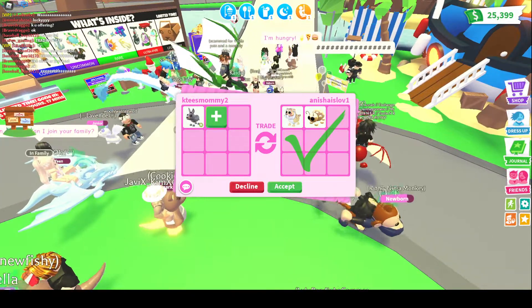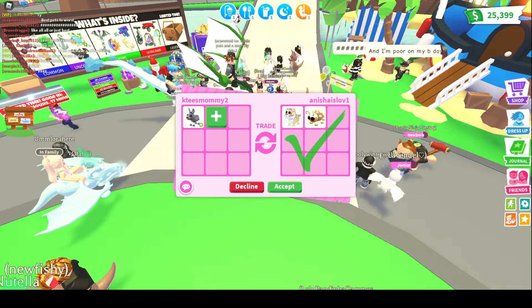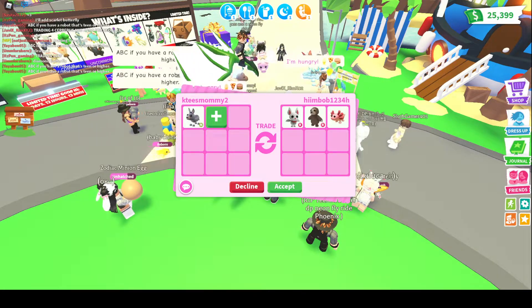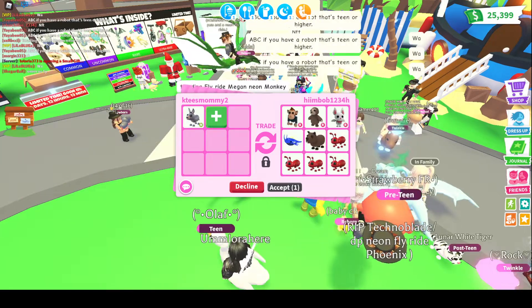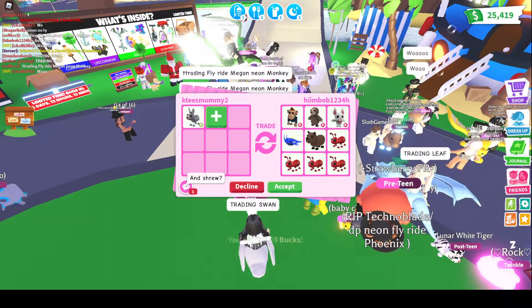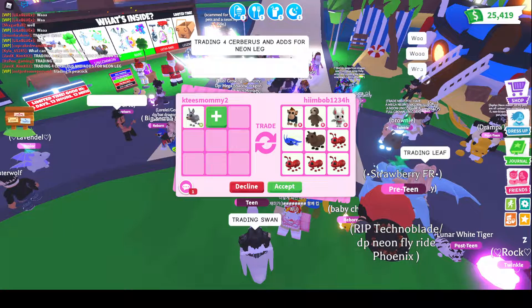We're getting an offer for the neon donkey, and I'm going to have to decline — it's just a golden ladybug and a golden tiger. We also got an offer for a fly ride neon black bat, but I declined. We're getting another offer, but I'm going to decline — it's just a ride white bat, a ride sloth, and an axolotl. We got another offer, but they're wanting my shrew, and I do not want to add my shrew for that, so I'm going to go ahead and decline.